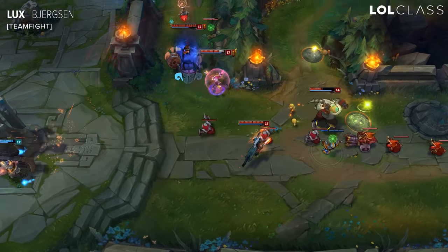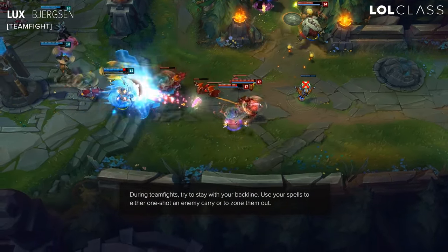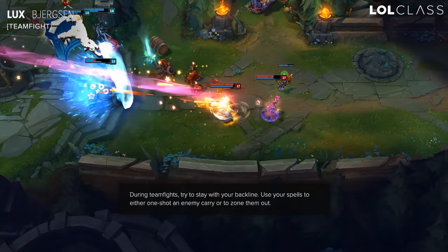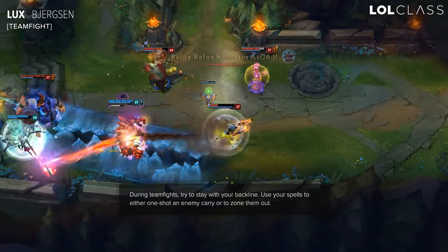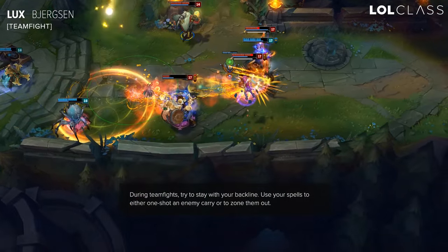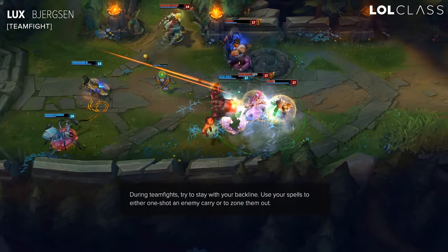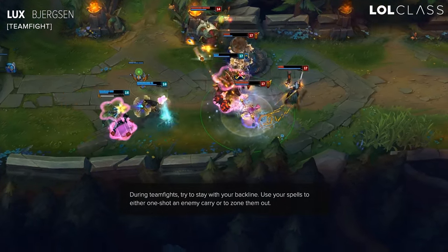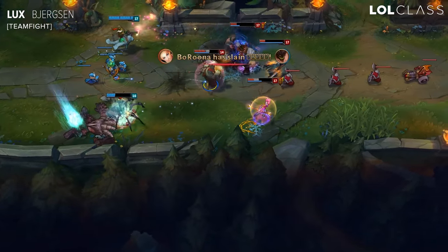For Lux, her positioning is pretty simple. You just want to be positioning together with your AD carry or whatever backline champions you have. You just want to be either looking for some kind of pick on their backline, like bursting down one of their backline champions, but generally that's really hard to do. So you can use a lot of your abilities to zone with your Q and your E. That stops their backline from doing damage because they're going to have to either take the damage or avoid it and not do damage.